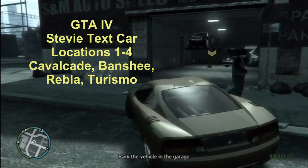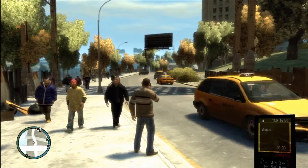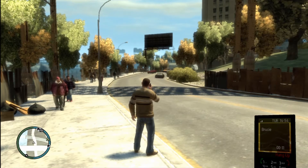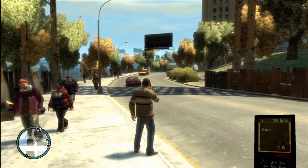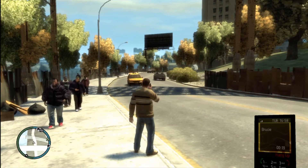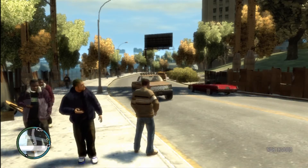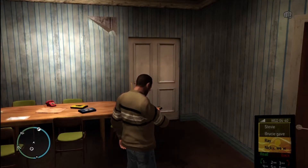GTA 4, we're doing Stevie's text car locations — Double-A Gamer for life. I numbered all the vehicles, but that's only really related to the way I received them. Brucey's college is saying that Stevie's gonna text you, and the way the vehicles come at you might vary, but all the locations are the same. Whatever the name of the vehicle is, is where it would be — you might not get them in the order that I get them in.